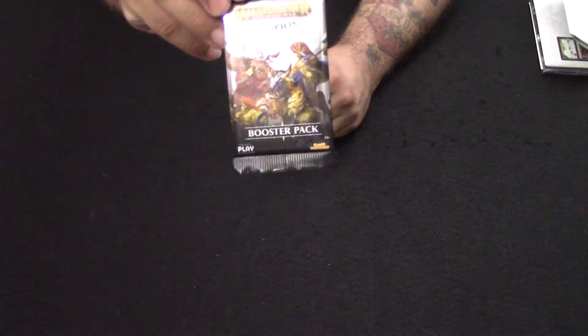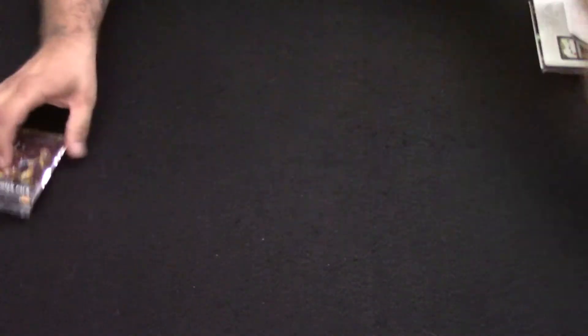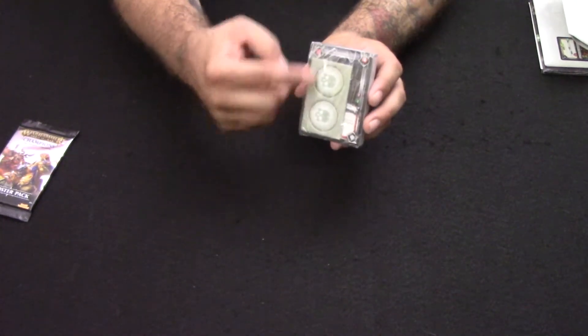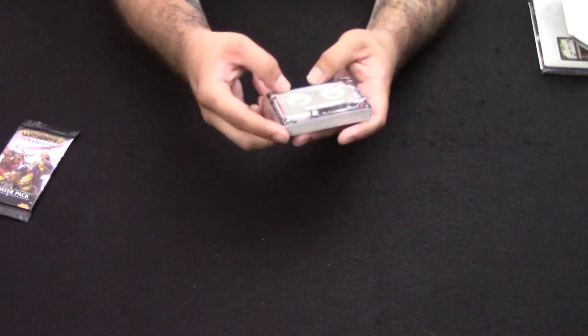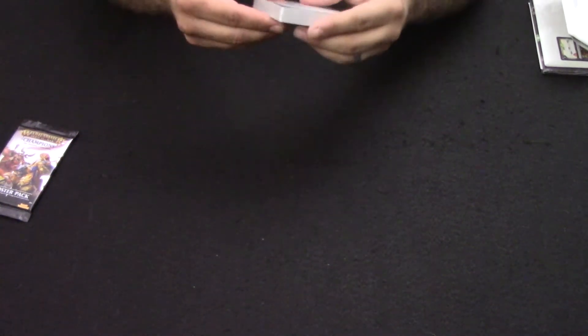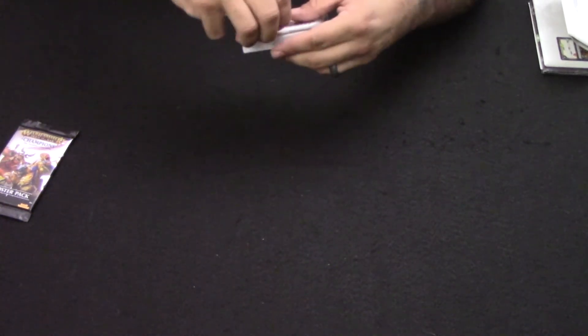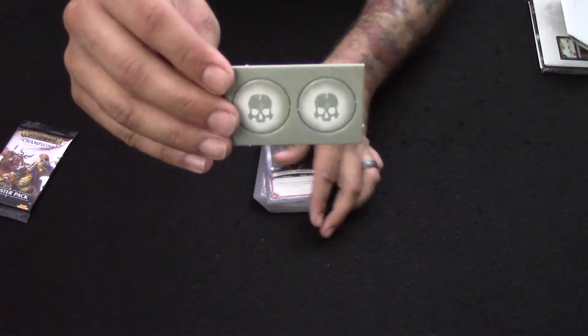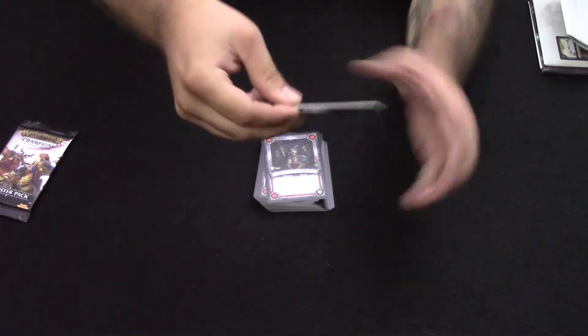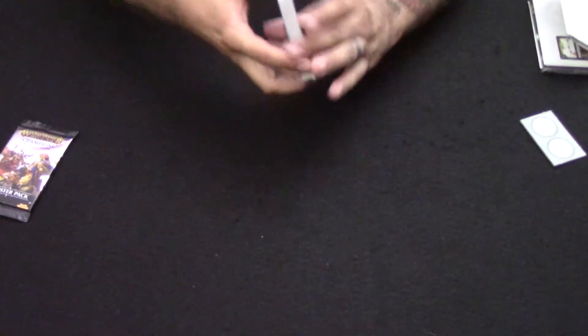Now it comes with — excitingly — a booster pack in there which has 13 cards in it, and you also get the campaign deck itself, which comes with these little tokens to keep track of your life. Since this is the death deck, you can see they're little skulls. It's got a little pull tab — sometimes these don't work so always keep something handy. You can see these tokens have one side and then the other side, depending on which you'd like to use.